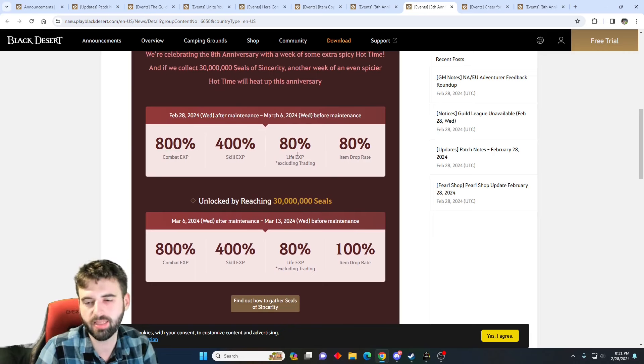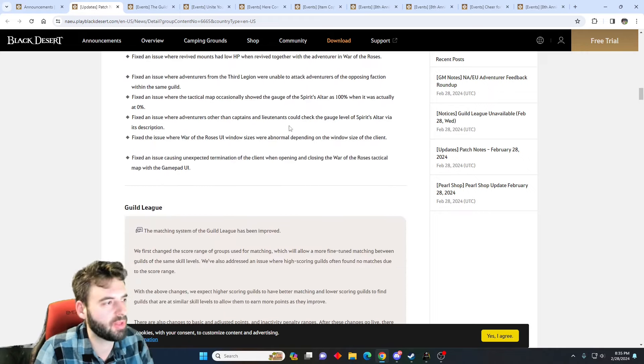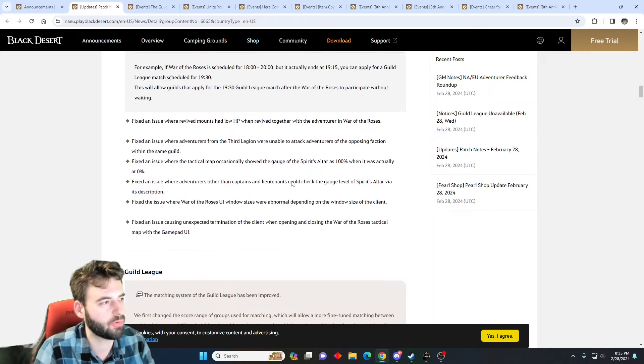With that we can move on into the patch notes. First, the War of the Roses — the super endgame PvP content for hundreds of people against hundreds of people — is getting some tweaks. There are changes to the scalings, changes to how you can revive your horses, some other bonuses along the way, reward distributions being more normalized, and overall some general quality of life improvements across the board.